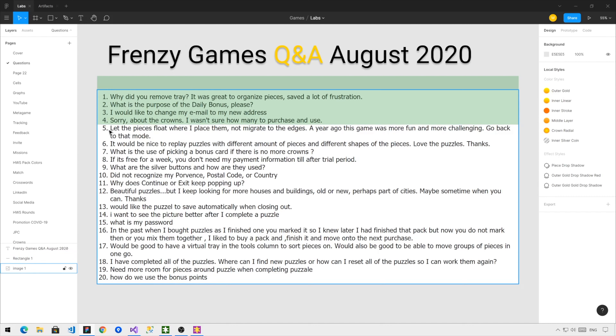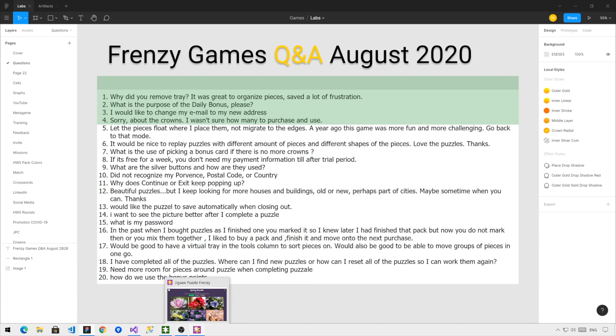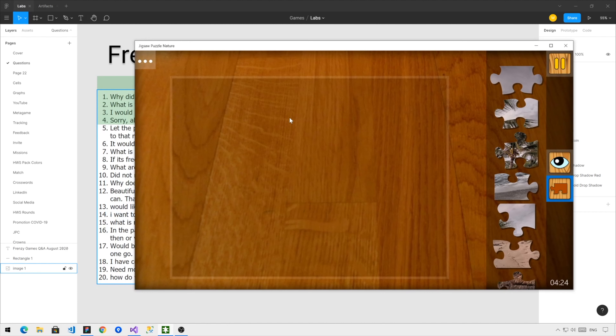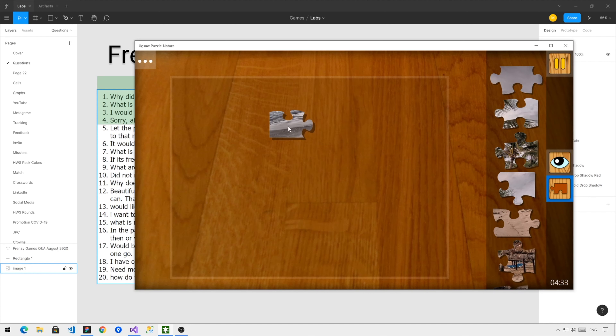Question number 5: Let the pieces float where I place them, not migrate to the edges. A year ago, the game was more fun and more challenging — go back to that mode. What this customer is referring to is the way pieces are automatically snapped to existing places in the puzzle when a piece is dropped. For example, if I take one of these pieces and leave it on the board, you will see that it moves slightly. When playing with a tray, we try to make the game more simple and a bit more assisted.